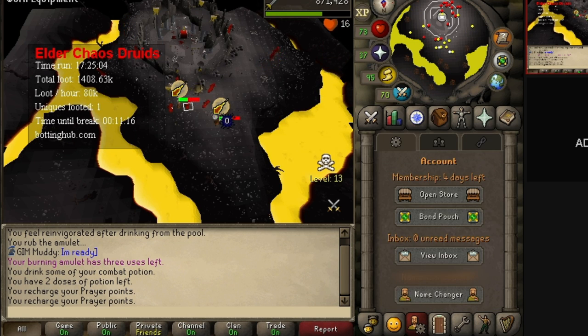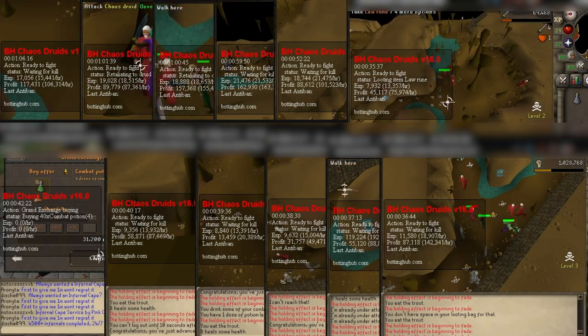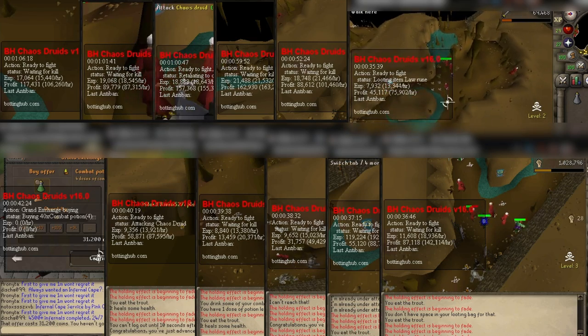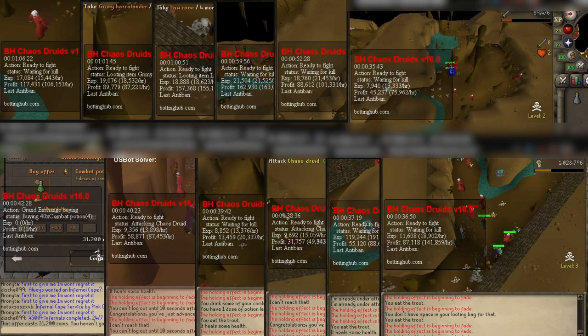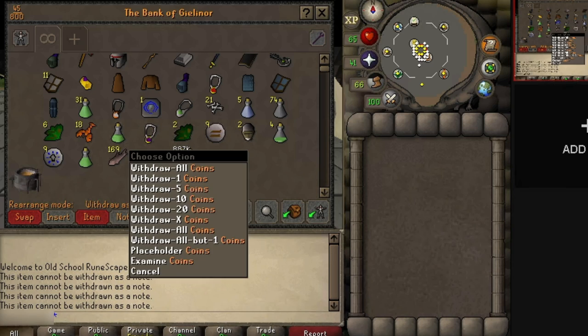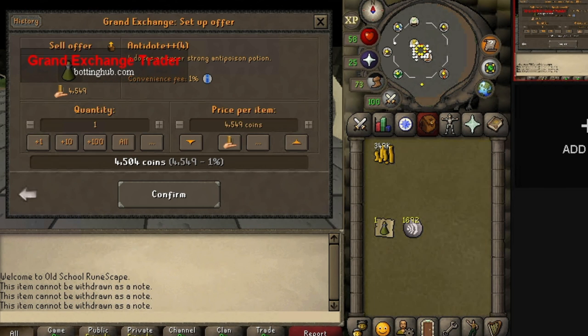I would say that Jagex's bot detection is pretty impressive. My chaos druid farm is going pretty strong. While many of my bots get banned after a couple of days, I still profit after 24 hours and can easily replace them. The run times are not that long because they run for a certain duration before starting the mule script.